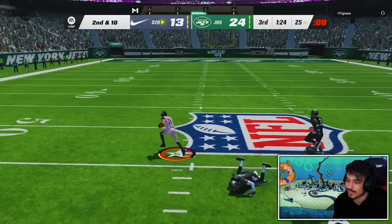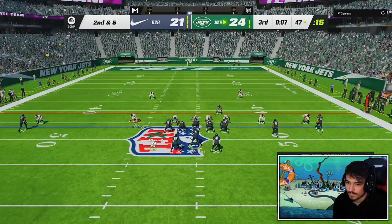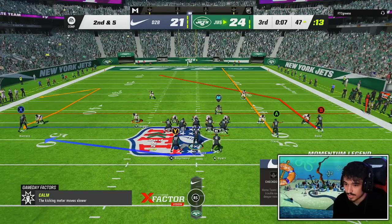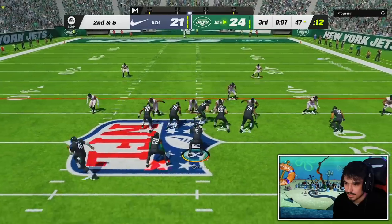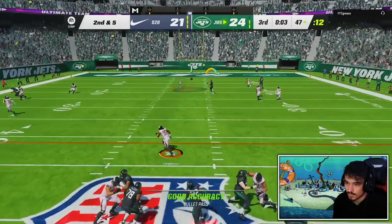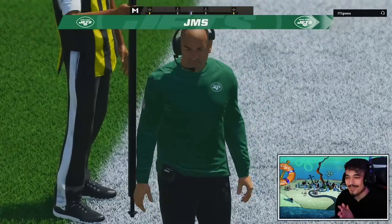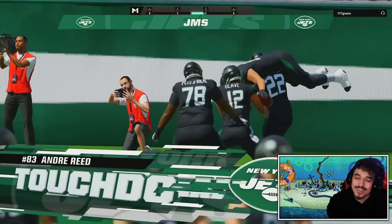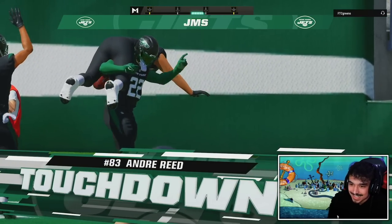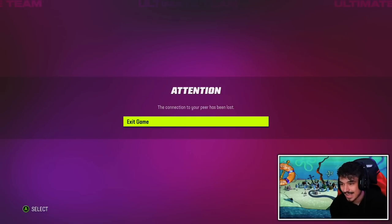We got high-pointed by Julian Edelman — stiff-armed us to the crib. Getting Olave open and Andre Reid running his route. Andre Reid's wide open from the backside — Andre Reid touchdown! Beautiful, that's how you set someone up. You get past the ball, they get stuck respecting it. And the connection to my peer has been lost. I don't feel like that game was over — I feel like he had a chance there.